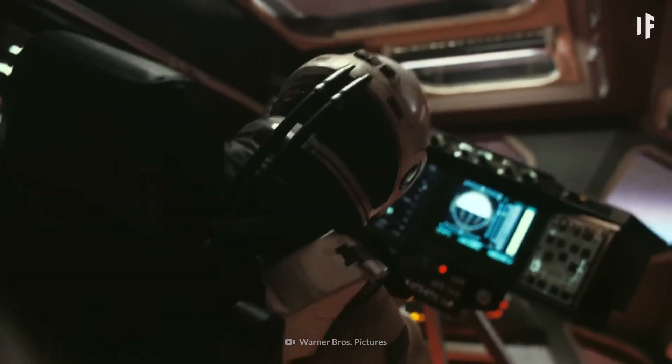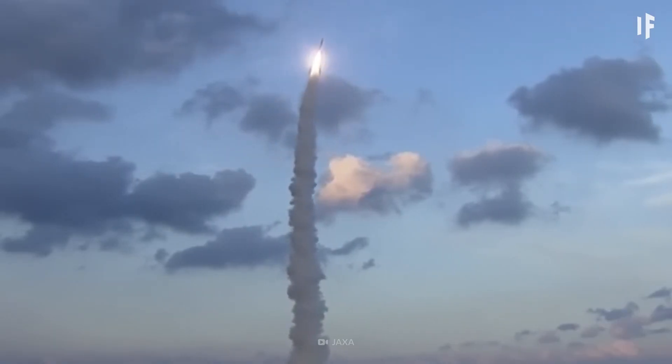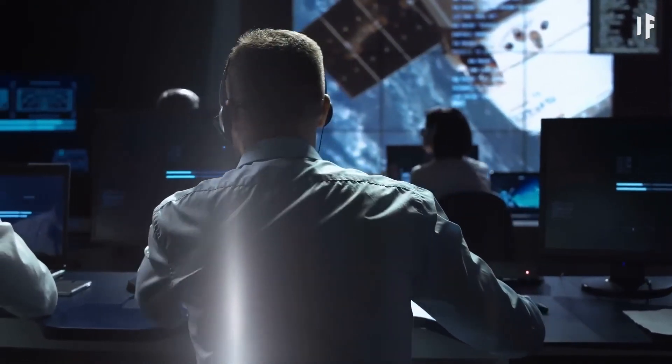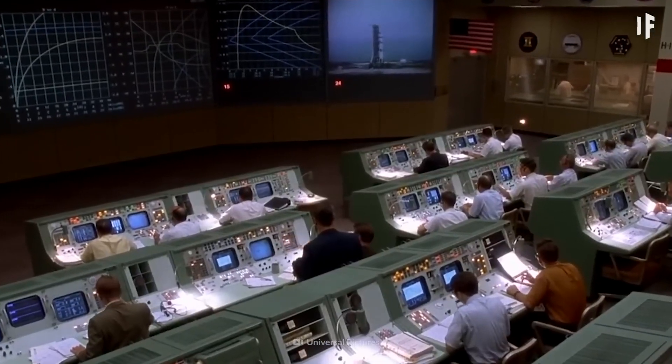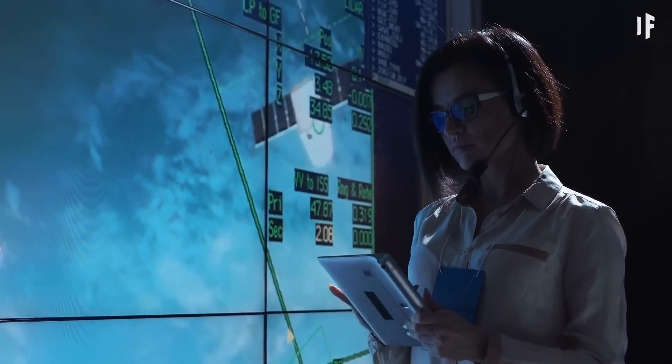The SAA is known for causing electronic malfunctions in spaceships and extreme radiation exposure for astronauts. It can completely destroy spacecraft. In 2016, the Japanese satellite Hitomi came crashing down to Earth after satellite operators began getting mixed signals from the ship. It was reporting inaccurate data about how it was performing up in space, making people down on Earth think that everything was fine. But this was happening as it traveled through the SAA, so operators weren't aware that there was a problem and couldn't take steps to correct it.